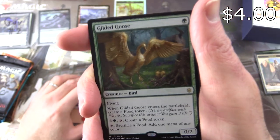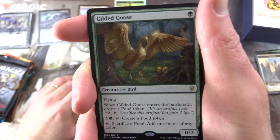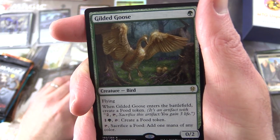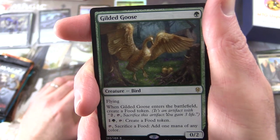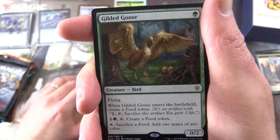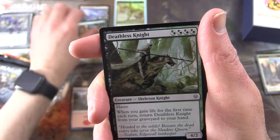Two for two, very nice. Creature Bird, 0/2 for a single green, with flying. When it enters the battlefield, create a Food token — an artifact with 'Pay two, tap, sacrifice this artifact: you gain three life.' You can pay one and a green, tap, create a Food token. Tap, sacrifice food: add one mana of any color. Very tasty indeed.